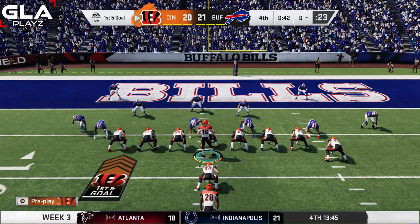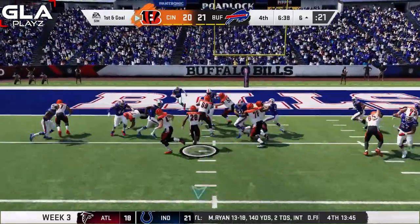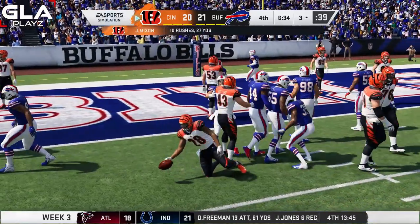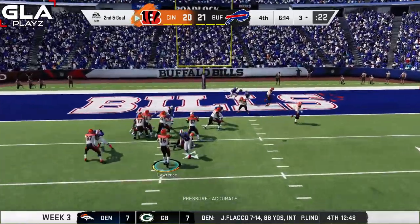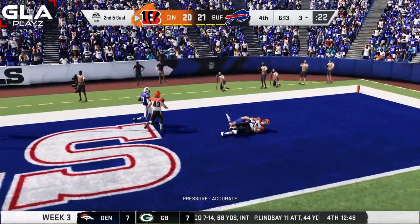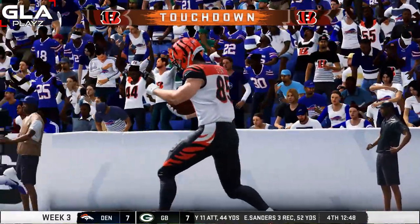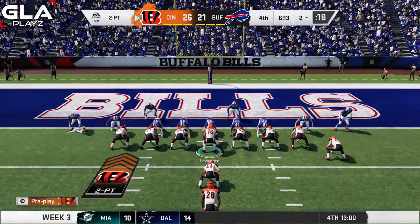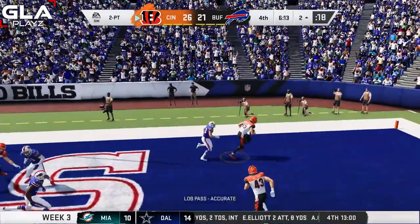First and goal — goal line formation. I'm gonna run the ball with Mixon up the middle and he gets down to about the three yard line. Second and goal at the three — play action pass to Eifert, it's a touchdown giving us a small lead over the Buffalo Bills! We're going for the two-point conversion — same play, play action pass to Eifert, and we got the two points!